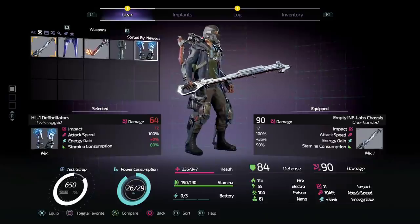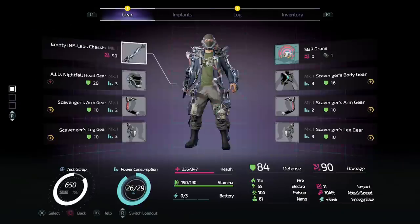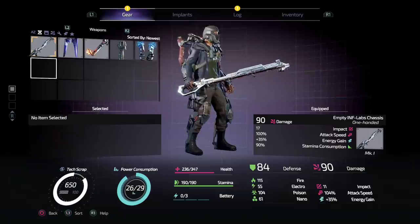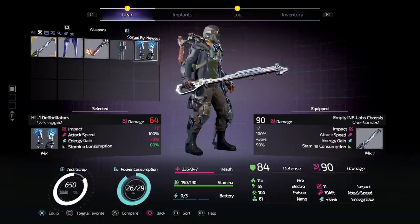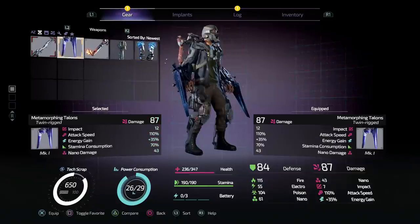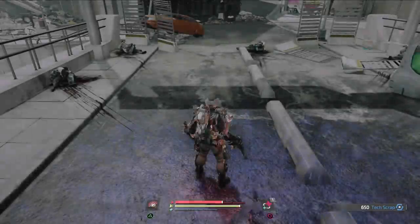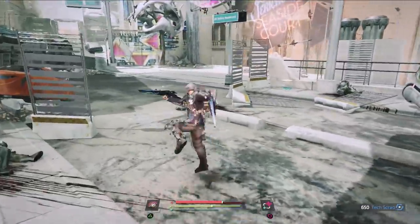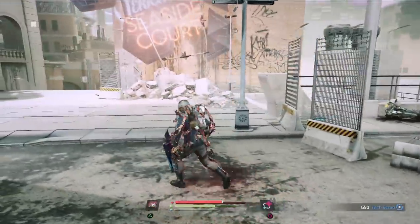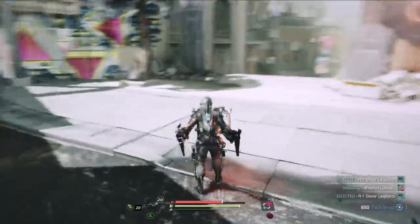What does it do? Stamina consumption 70%, which is pretty good. Nano damage. High attack speed. I think nano is that kind of cyber poison effect. This is a rogue weapon — that seems pretty good. I should probably use my drone more since we're trying to show off this game. Nano damage may explode on people, which is pretty cool.